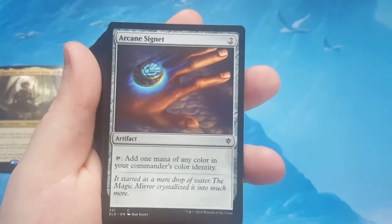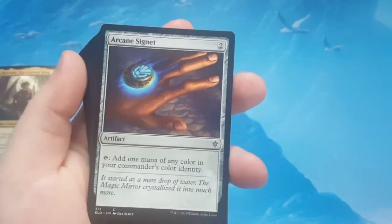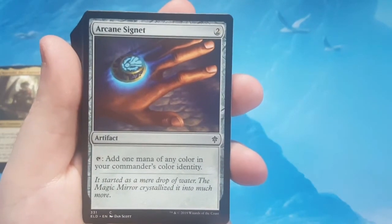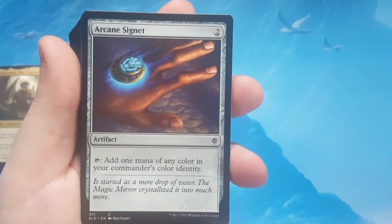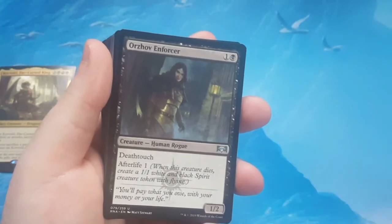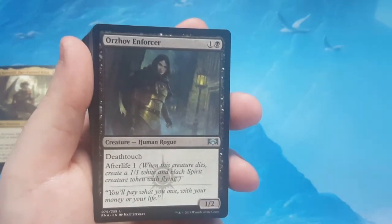Arcane Signet — I've said this in my other two videos, it's the reason you want to buy these if you're a Commander player. Arcane Signet is probably one of the best artifacts they could have created for Commander. 2 to cast to add one mana of any color in your commander's color identity to your mana pool. Of all the 2-cost options to add a color to your mana pool for Commander, it's probably the best.